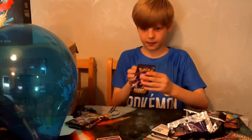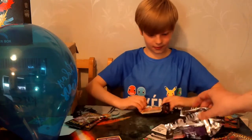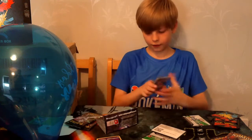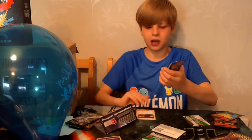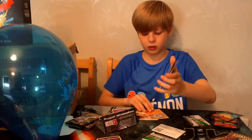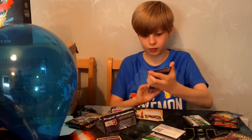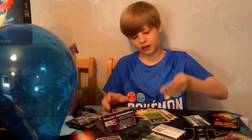Now on to the Mew pack — sorry guys this is like a mountain of cards. Code card if you want to use it. Psychic Energy, Koga's Trap — I feel like we've got one of these in every pack — Brock's Pewter City Gym, Lieutenant Surge's Strategy, Geodude, Clefairy, Eevee, Ekans, Paras — reverse holo Caterpie — and Erica's Hospitality non-holo guys.